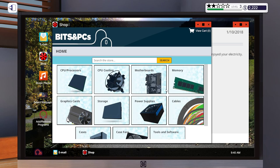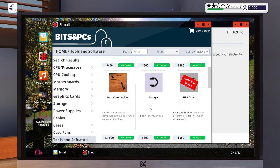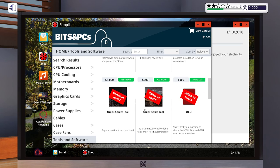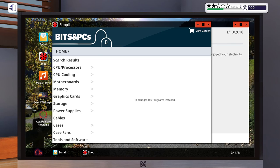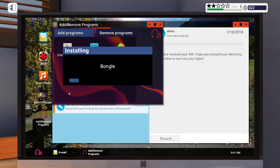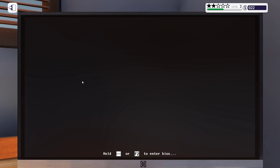You guys told me to go to the shop, go to Tools and Software, and there should be Bongo — the company review site. The auto-connect tool — can we afford that? Let's splurge a little. That would help things out. Cha-ching, thank you for that tip guys! So now we should have Bongo. Can we install it? Yes we can. It's taking a while — looks like a lot of files. Go ahead, restart. We'll check our mail in a bit. It looks like we have a lot of jobs ahead of us.